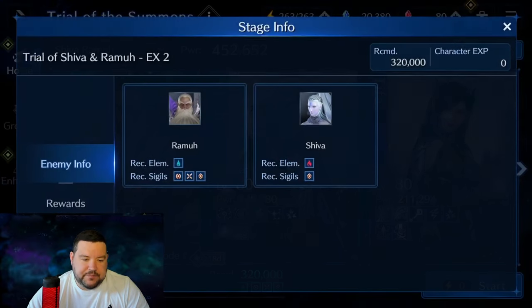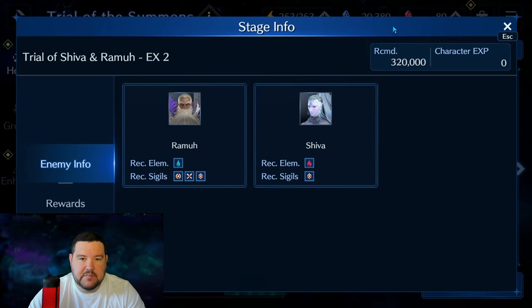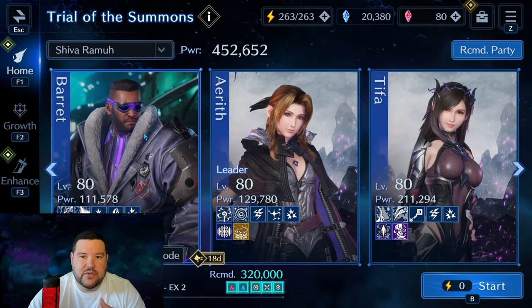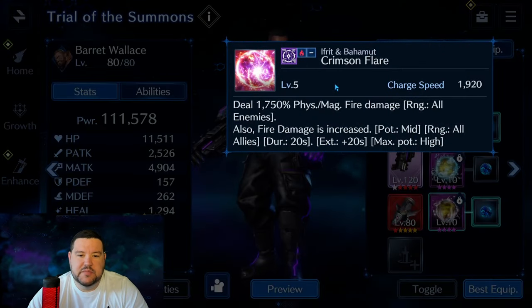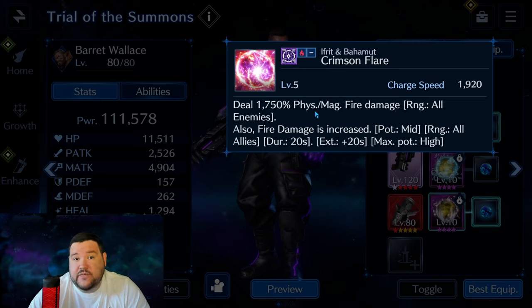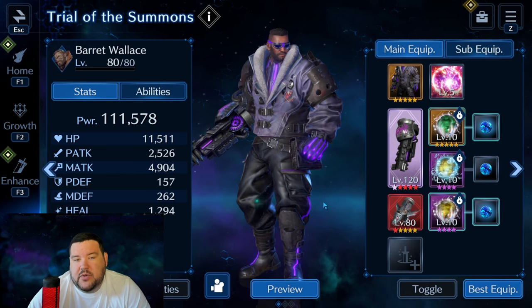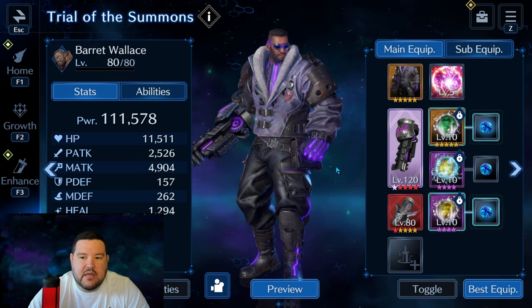Let me show you one thing quickly: they do this guard sink mechanic. Basically when you try to debuff their physical or magical defense, it splits the debuff between the two of them. Having the AoE is actually really nice for that because even though they're splitting it, it's still hitting both of them. With Barret we're using Crimson Flare, just to do fire damage. I think it's a little bit better than Ifrit because it also boosts Tifa's fire potency by mid, which is pretty damn good since she is our main damage dealer.